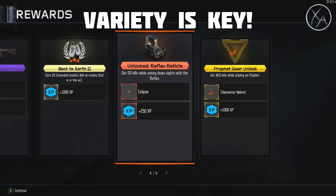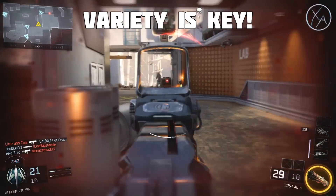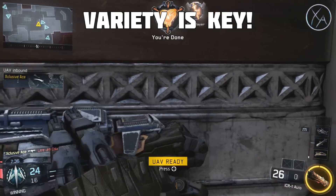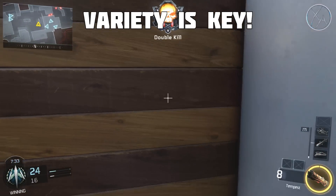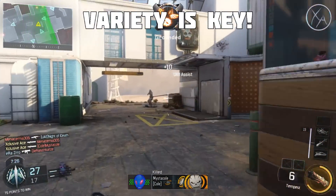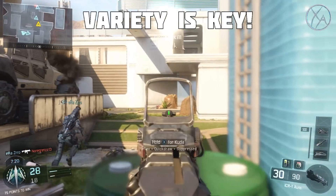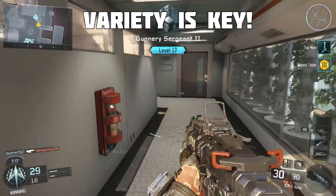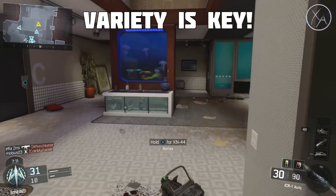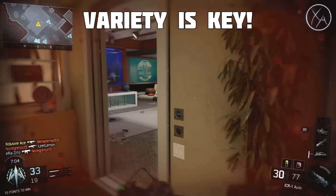It might not look like much at first, but when you start stacking things — a few hundred XP from this, a few hundred from that — it adds up quickly from a single game. Rotate your guns, keep leveling up different ones, and do the same with your perks. Most perk challenges are simply 'get X number of kills while this perk is on your class,' so rotating through perks is very important once you've completed the higher-level challenges for one.